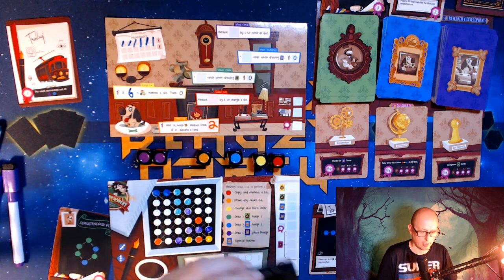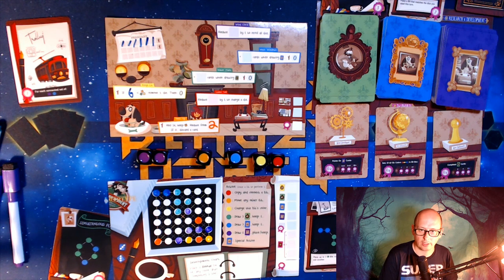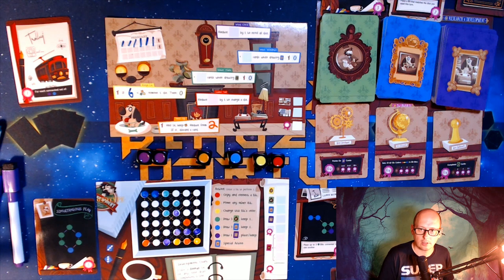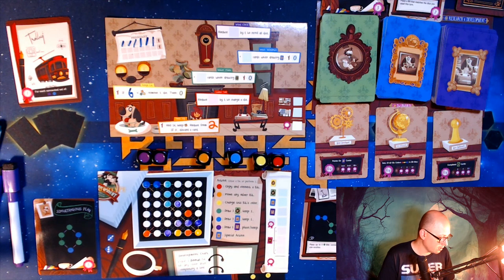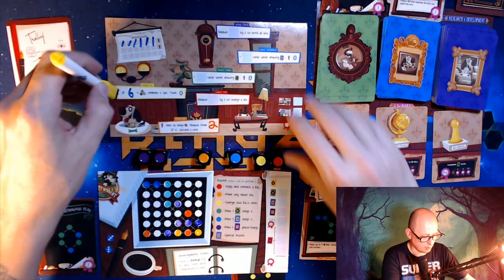I'll slide the equipment cards under my mat — you're supposed to do that anyway. Now we do the end of phase maintenance. I'm not going to lose a die because I have six yellows and I have six, so that's good. But for the next week I've got to get to six again.